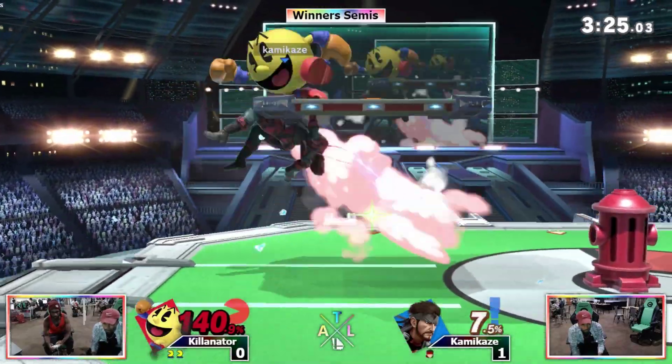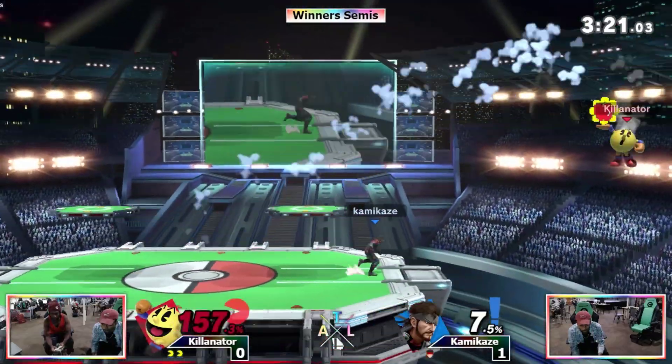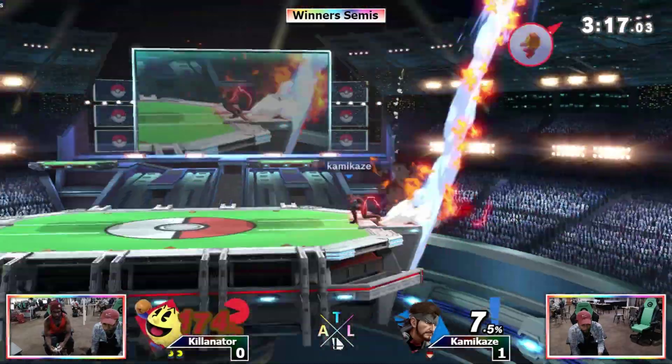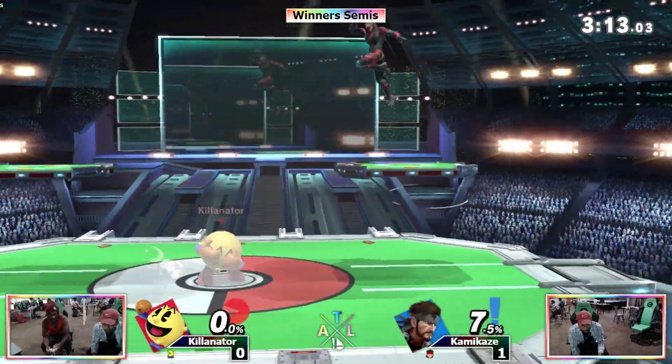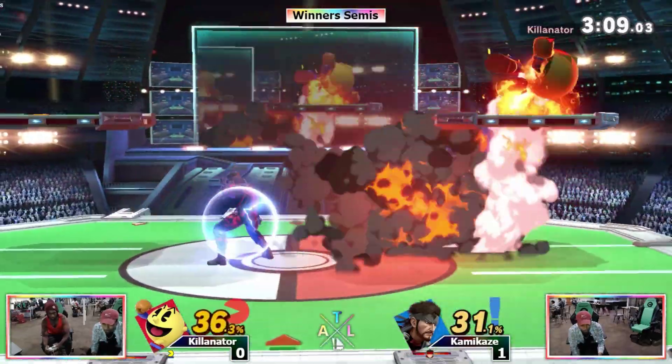Void C4. It looked like Kamikaze was looking for the hydrant up tilt there — didn't break it. He's gonna get off the ledge but walks into that up smash. Unfortunately, that's the tough thing — Snake's ledge tracking is insane.